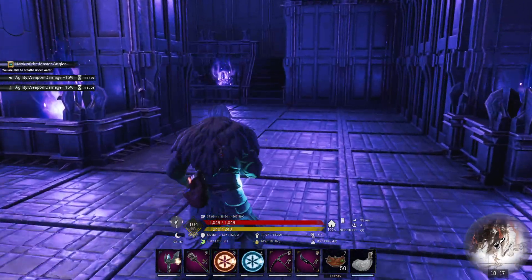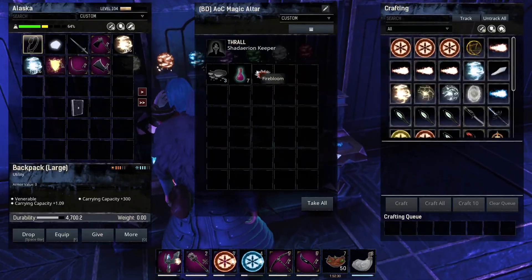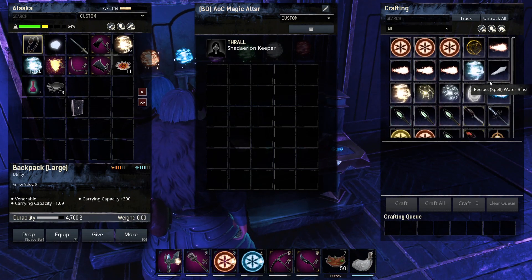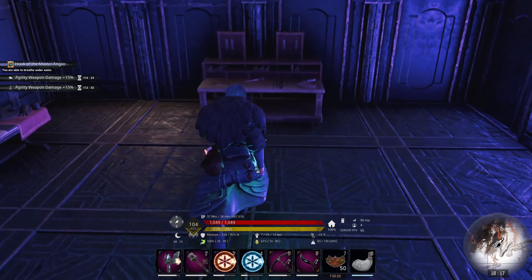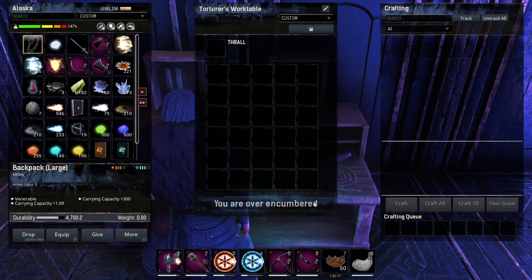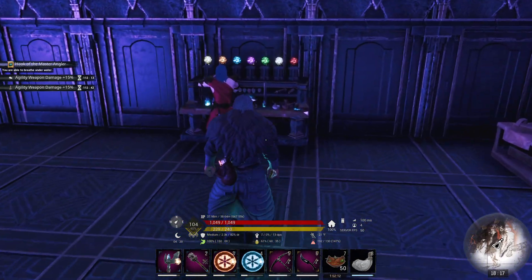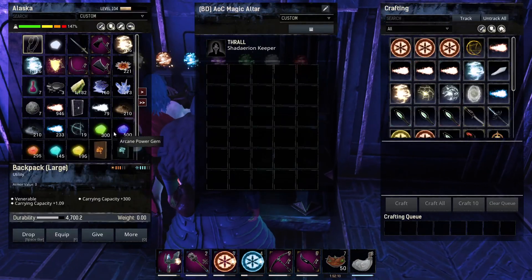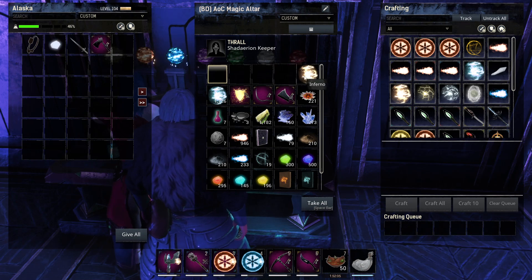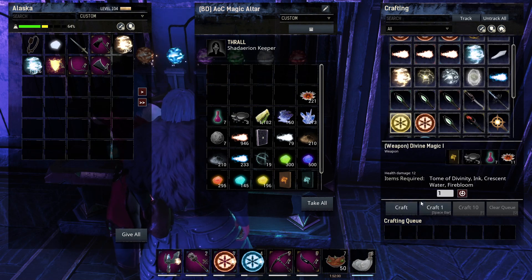I still have stuff in here I need to get out. I don't know what I did with my Tome. Oh, here they are — I took them out and put them over there because this is a BD workbench too and I don't want to lose anything. Let's give all and take back our stuff.